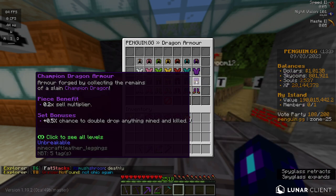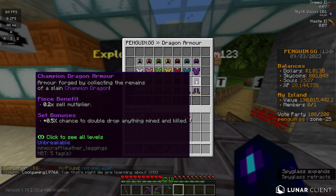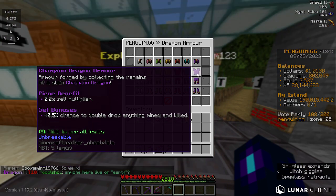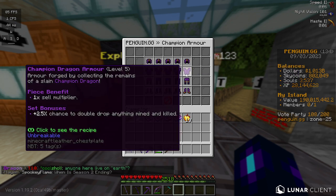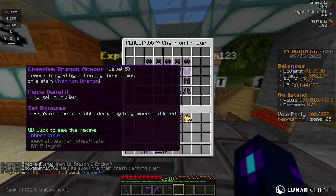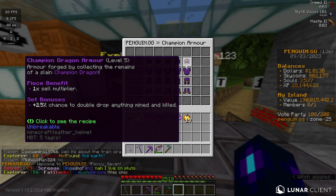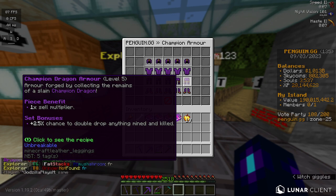Moving on to Champ — this is by far the best armor. At Tier 1, each piece gives you a 0.2x cell multiplier, which is quite a lot. With 4 pieces, that's 0.8. It goes up to Tier 5, which is insanely hard to get — or expensive, if you buy it off the auction house. That is a 4x cell multiplier, so that's really good. It also gives you a chance to double anything dropped and mined — a chance to double your drops from mining and killing.